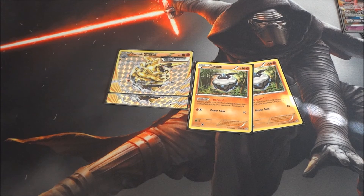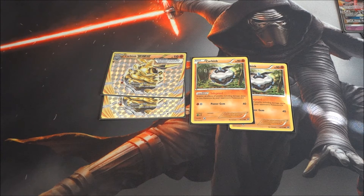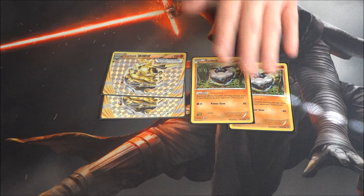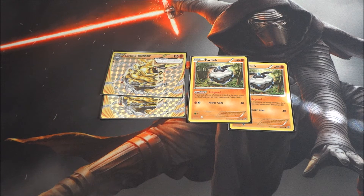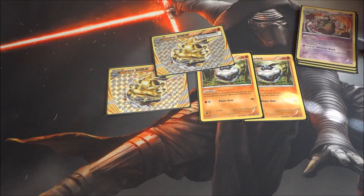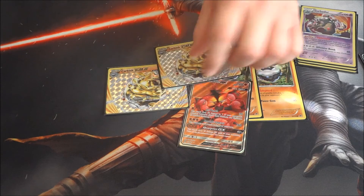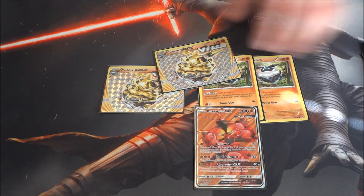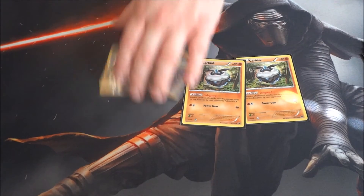Next we have a 2-2 Carbink BREAK line. I do want to note I have the wrong Carbink here — I couldn't find the other one. The one most people are playing is the shiny one with the ability that prevents your basic Energy from being removed. That's the one you want. The Carbink BREAK tag allows you to attach a couple Fighting Energy from your discard pile to one of your Fighting Pokémon, so if you lose a Buzzwole you can use Diamond Gift for 20 and get a new Buzzwole ready to attack.